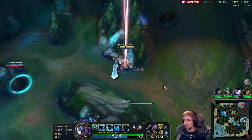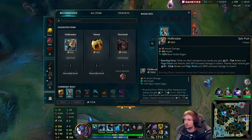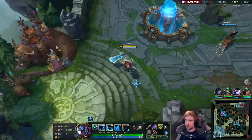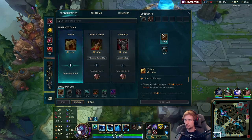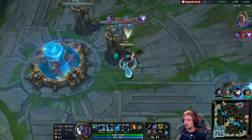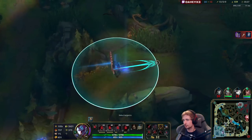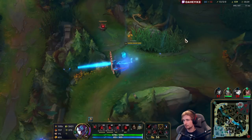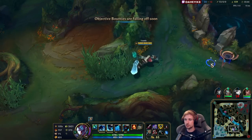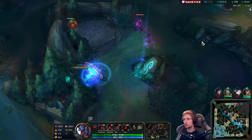I can get my hands on Hullbreaker now — I'll back real quick. Next we're gonna build into Titanic Hydra and then the final item is probably going to be Guardian Angel. We could also go Spirit Visage or even Death's Dance. Death's Dance only heals if I kill people, but Spirit Visage combines with my champion kit. We'll see — but first we go for Titanic.